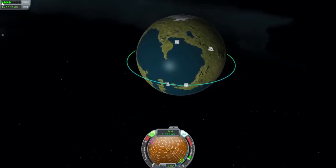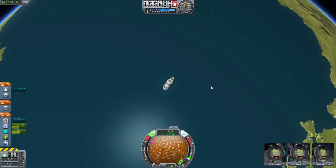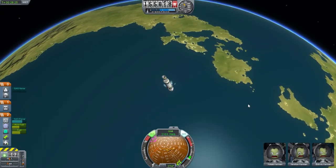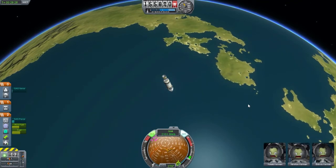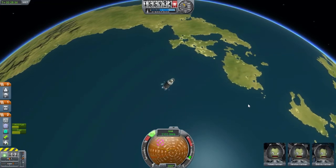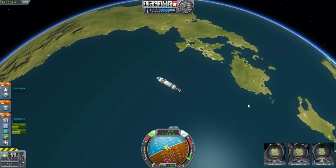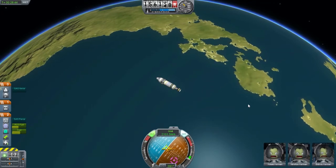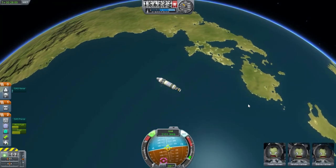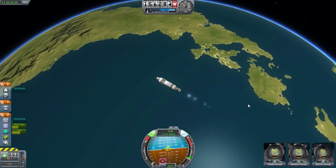Alright, so let's go back to normal time now. I'm going to go back to this view just to see how things look. It's pretty. Okay, so let's flip this around this way. I'll turn off the SAS — that would probably help. It was trying to stabilize; I was like, why can't I move? Let's just rotate this for no particular reason, just to make it look a little prettier. There we go, and lock it off.